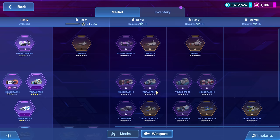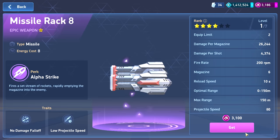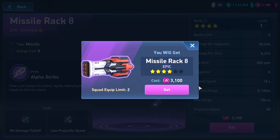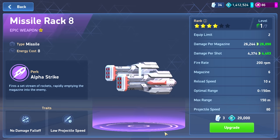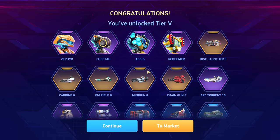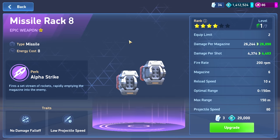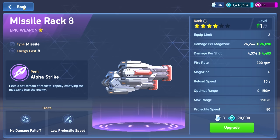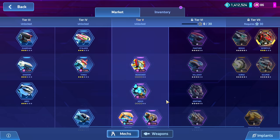Let's go ahead and get the Missile Rack 8 to finish up this tier. It's expensive but I think it's the way to go. There's also a playoff going on right now and this is going to help me get some extra points for that playoff. So let's unlock this tier — and yeah, that got me some stuff for the playoff and other things. Now we have the new tier open, so let's take a peek at it.